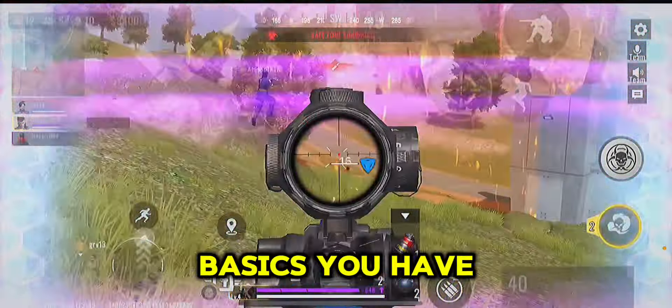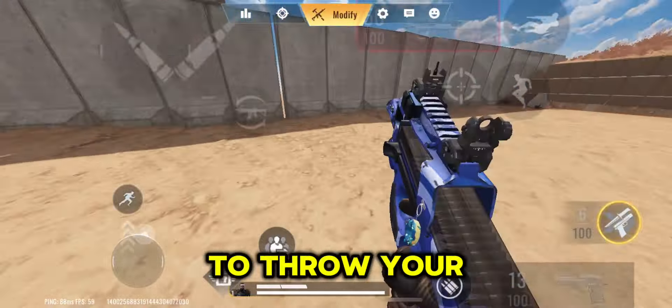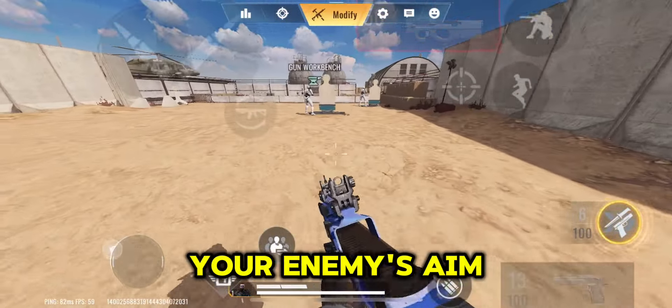Starting with the basics, you have zigzag, which is simply just moving left and right to throw your enemy's aim off you. Don't do this like a crazy person — combine it with slide cancelling to really throw your enemy's aim off.